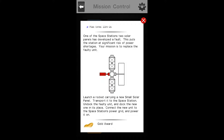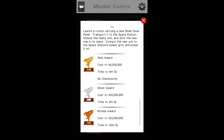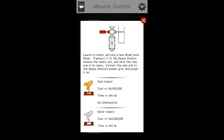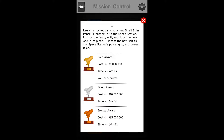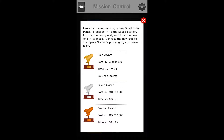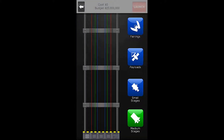One of the space station's two solar panels has developed a fault. This puts the station at a significant risk of power shortages. Your mission is to replace the faulty unit — it's the red solar panel unit on the left that's broken. We must launch a rocket carrying a new small solar panel, transport it to the space station, undock the faulty unit, dock the new one in its place, connect the new unit to the station's power grid, and power it on. For a gold award on this mission, we must complete it in under $6 million at a time of four minutes or less with no checkpoints. So let's begin now.